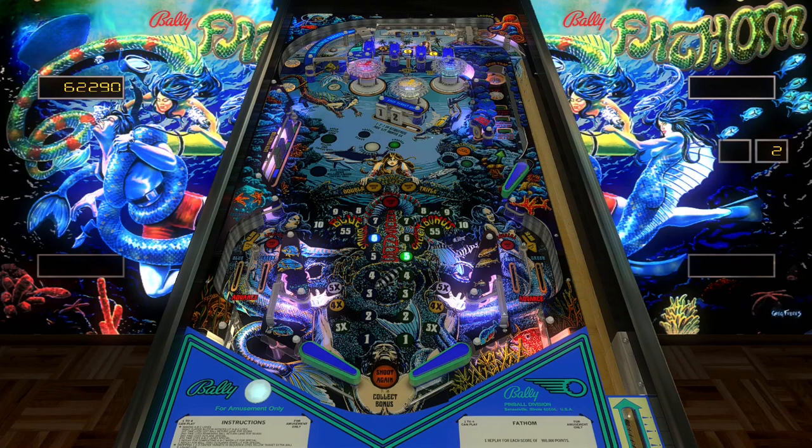I should probably be nudging more than I am. We've got to save the mermaid, guys — we can lock the ball in that right saucer over there. Oh, why am I not nudging? I think it's because this new keyboard is 10-keyless so it's a little smaller.